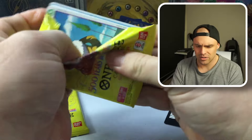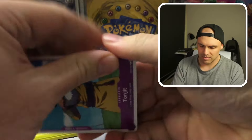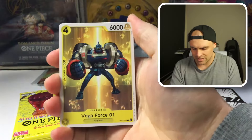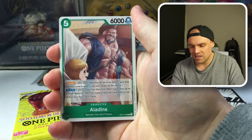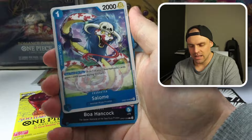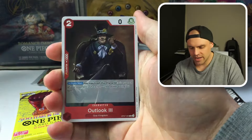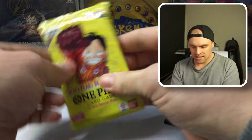Let's go into this pack of OP07 — looks like it's just going to be a regular old leader. Pajam, Koala, Aladin, Chopper, a Bart Salon, Boa Hancock — there it is — an Outlook, and then a Fisher Tiger. Nothing exciting in that one.